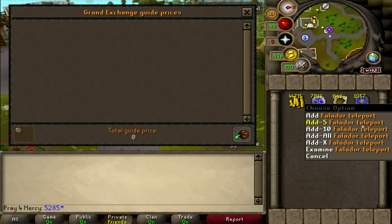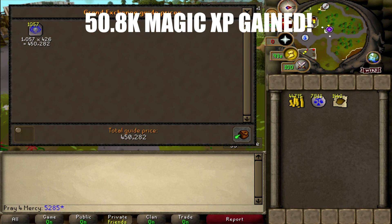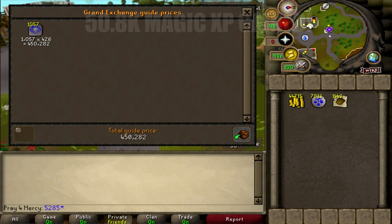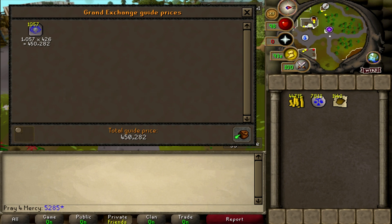The total value of what we made is 450,282gp as of this video, and we also walked away with 50,800 magic XP. After deducting all costs — 450,282gp minus 255,794gp — that equals a total profit of 194,488gp in one hour.